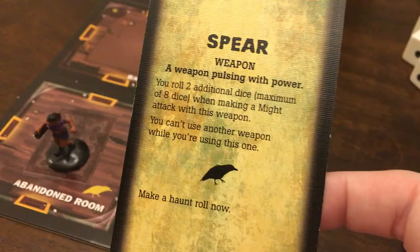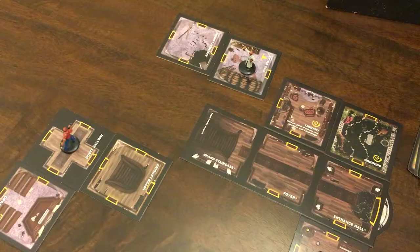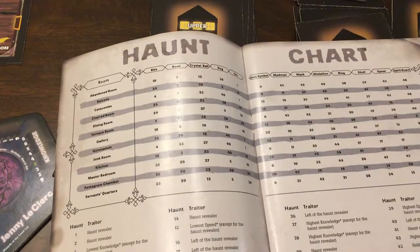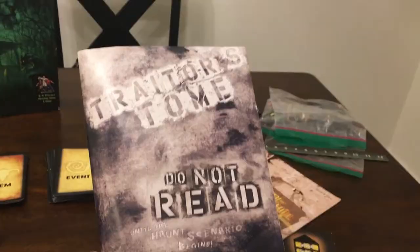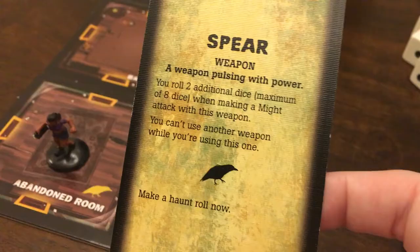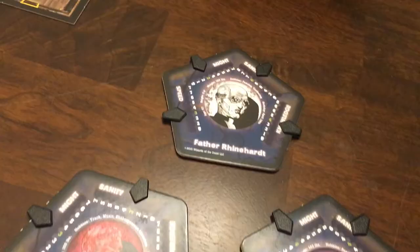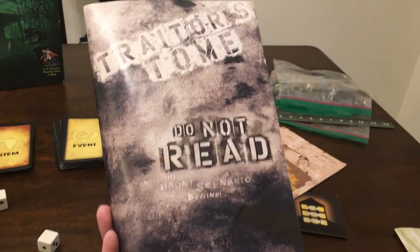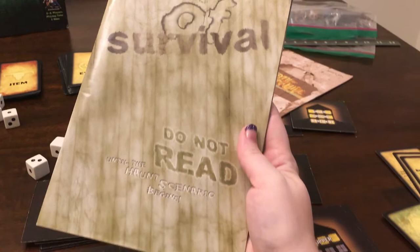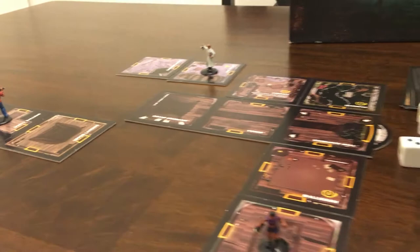Every time you experience an omen, you must make a haunt roll, rolling six dice. As long as you roll a number equal to or greater than the number of omens you have experienced, the haunt will not begin. Once you fail a haunt roll, the haunt begins. You use the haunt chart at the front of the traitor's tome to figure out what haunting all players will experience. The traitor may turn out to be either the player who saw the last omen, or whatever the booklet indicates. Once you find the corresponding haunt and who will play the traitor, the traitor leaves the room to figure out how to win the game, while the rest of the players read the survival booklet. Then the chaos begins. There are over 50-plus haunt scenarios, so the house and the game never looks the same.